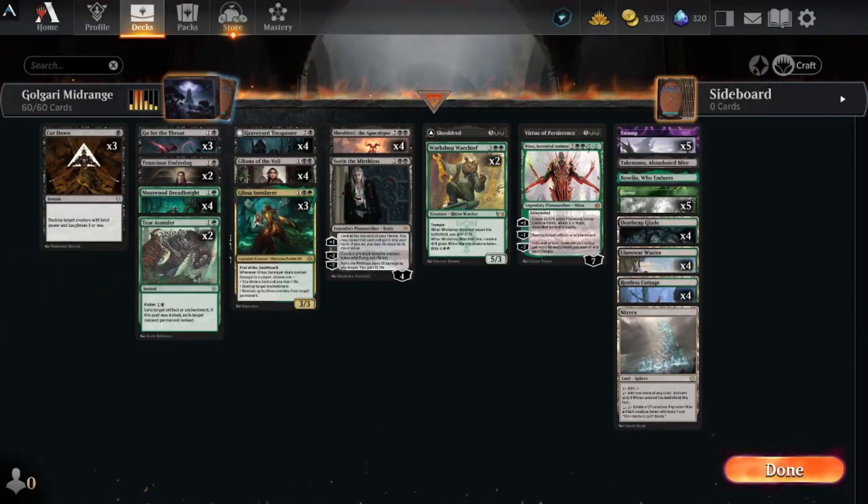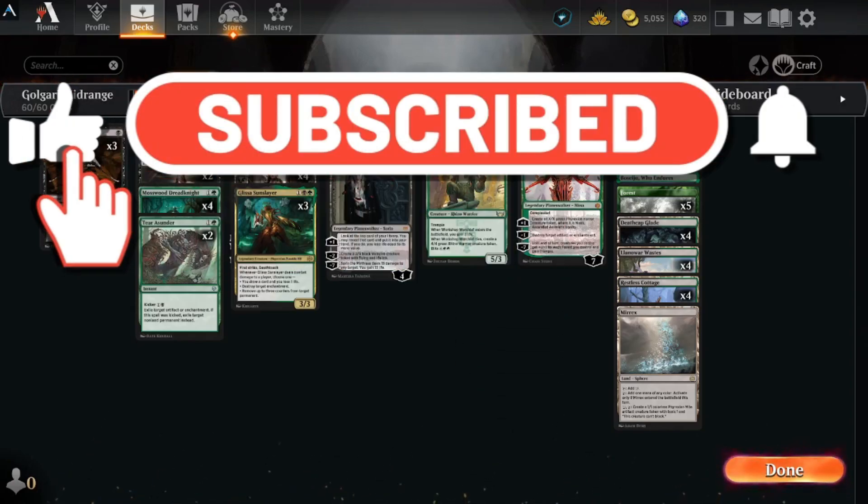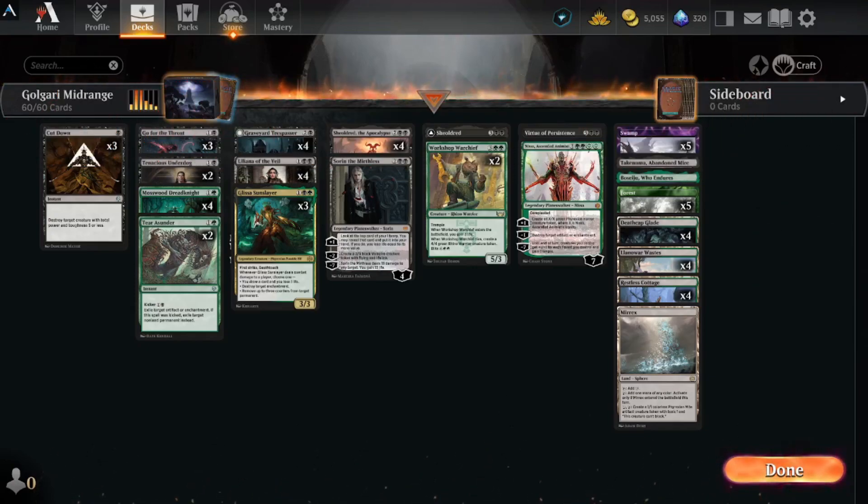All right, welcome back. We have another standard deck — Golgari midrange. Pretty excited for this one as Golgari is quickly becoming one of my favorite color combos. But before we get into it, you can hit that subscribe button for me — small lag for you, huge deal for me. Greatly appreciate it.